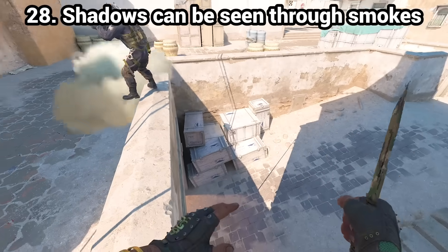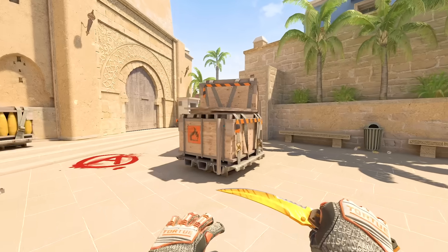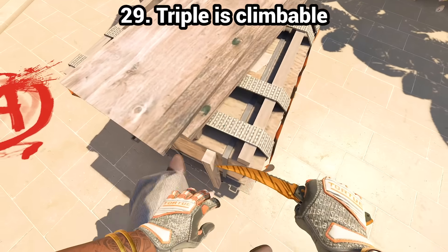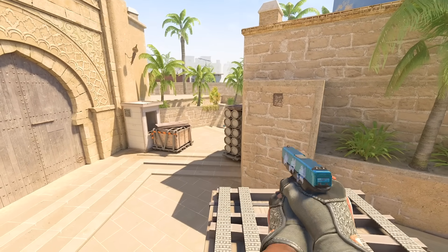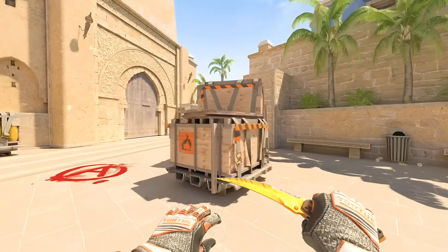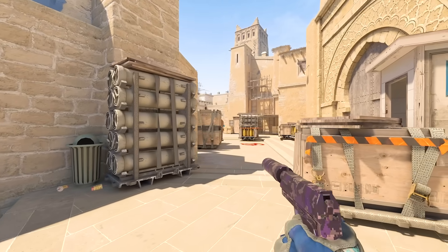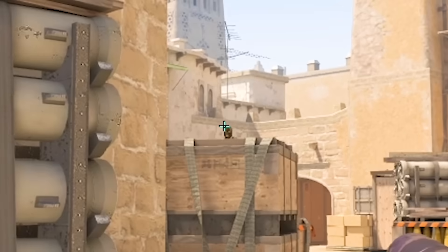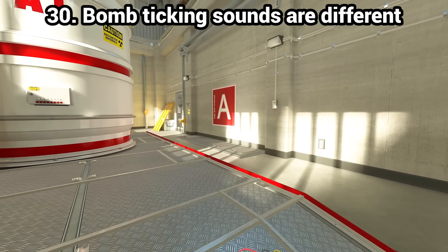You can see shadows through smokes and also on smokes. You can also climb onto the triple boost on Mirage — that's an OG self-boost that wasn't working for a while, but Valve fixed it again. It seems a bit harder to pull off in the heat of the moment though, and if retaking from CT side, watch out for the head over there. Bomb ticking sounds in A and B bomb sites are different — just listen.